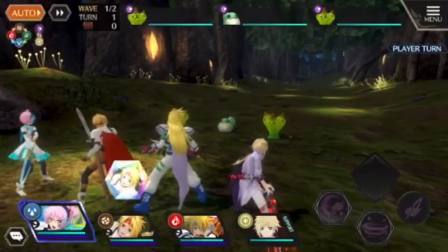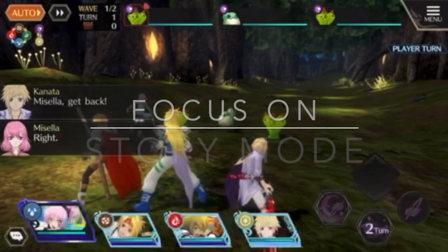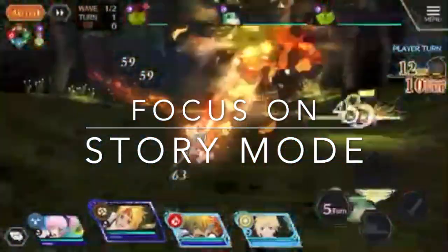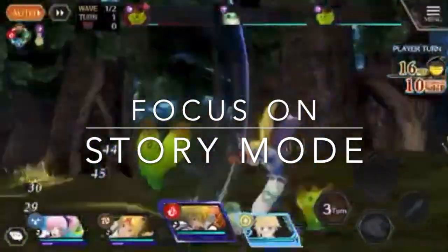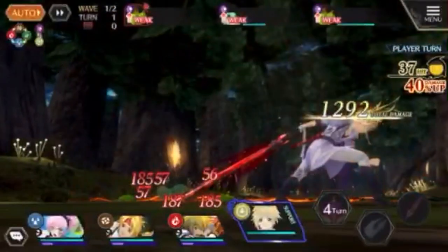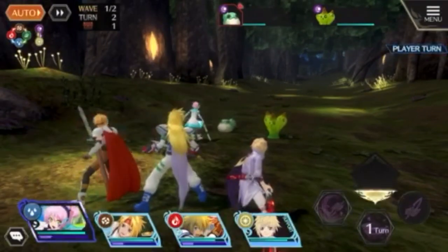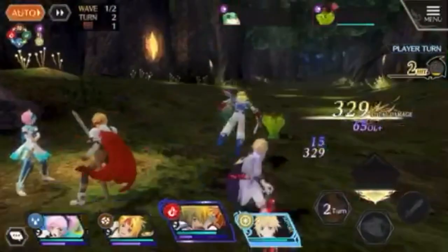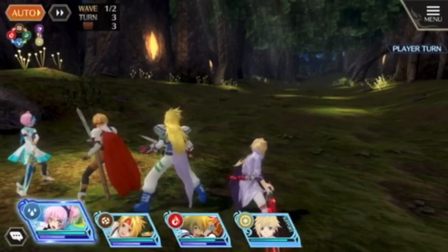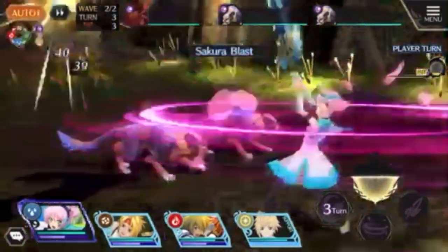Next tip is the story mode. You want to jump into it quickly — not necessarily rushing past all the dialogue, but progressing steadily. The story mode unlocks important features like the Phantom Tower, raids, and guilds. As you progress, you'll also be able to farm items you'll need later, so getting through it faster means you can progress more in the game overall.